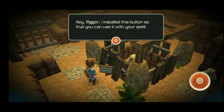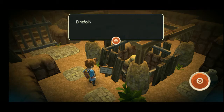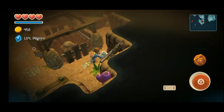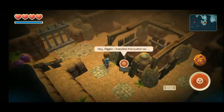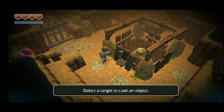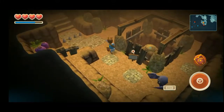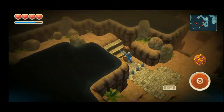The sign says: 'Hey Rigger, I installed this button so that you can use it with your spell. You don't need to worry about those direfolks using a shortcut — Baldwyn.' Let's use that to open up the gate and there we go. Let's go this way.